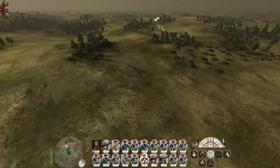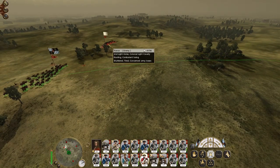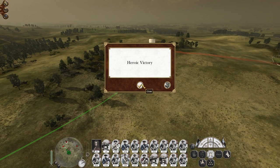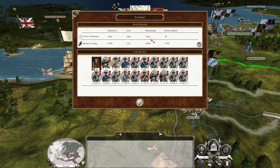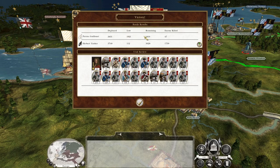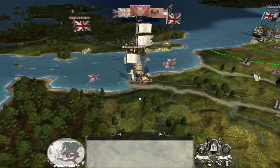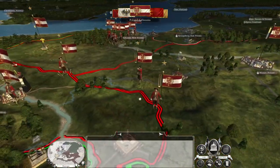That force has been intercepted and shattered. They've lost just over half their force, and they only killed 47 of our men, so our army is actually really quite nicely intact. We can pursue and destroy them. Meanwhile, everyone's just fortifying in the east. We should be getting a decent amount of cash this turn, and as I slowly start to build up troops in the east, we can start to go on the offensive.